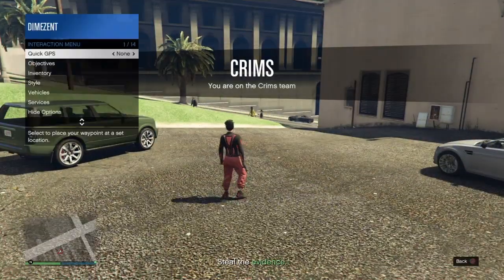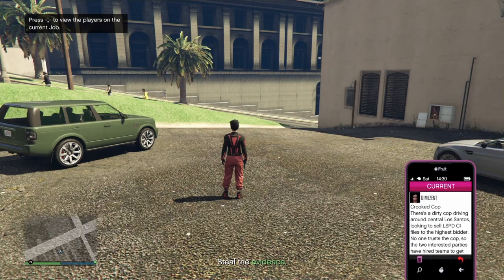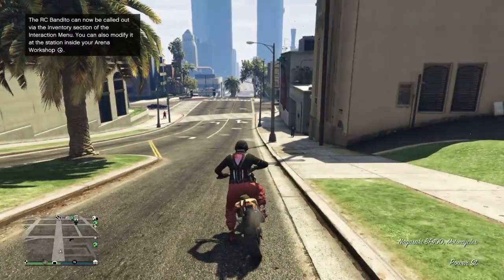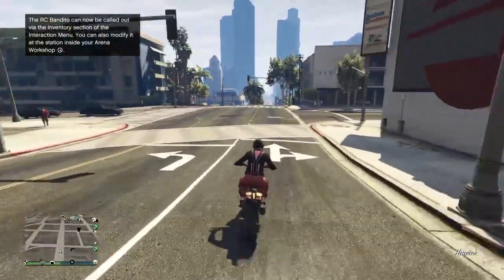When the mission starts, open up the interaction menu, go to style accessories, and put on the ear piece, rebreather, glasses, or something like that. Back out of the interaction menu, open up your phone, and quit the job. You should be back in the public session with the outfit on. From here, go down to the clothing store and save this outfit.